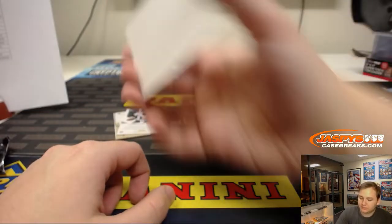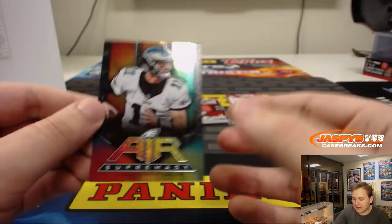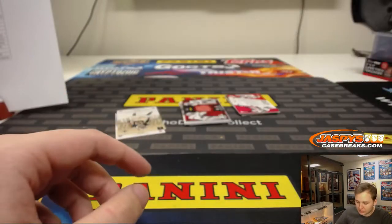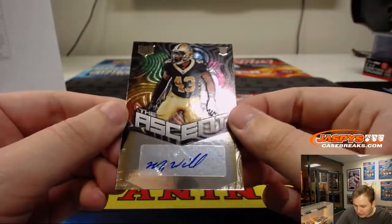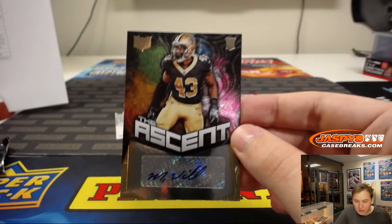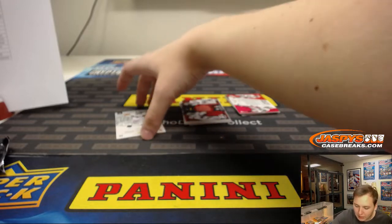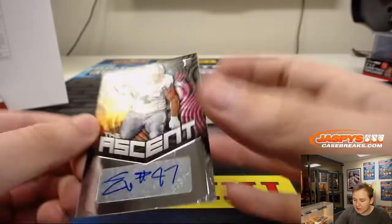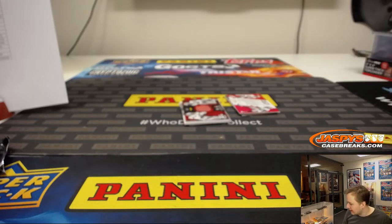Carson Wentz Air Supremacy insert for the Eagles. We have a Marcus Williams, the Ascent autograph for the Saints, 185 out of 199 — Marcus Williams, New Orleans Saints, going out to Nancy. And we have numbered out of 199, Eddie Vanderduz, the Ascent autograph for the Oakland Raiders — let's go out to Dan O.